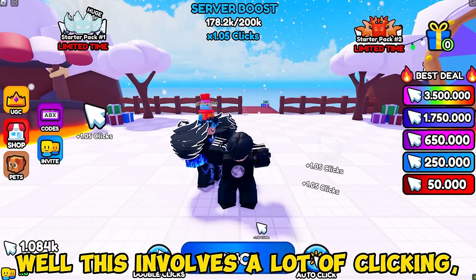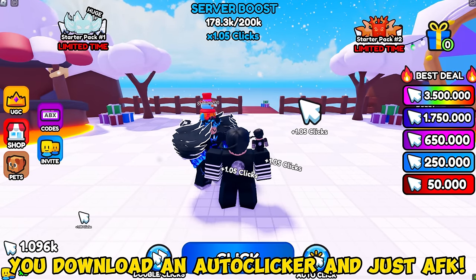Join Click for UGC — you just need to click to get the free item. This involves a lot of clicking, so I suggest that you download an auto clicker.